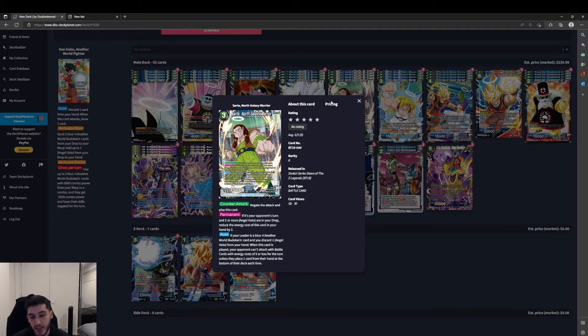Sarsha, North Galaxy Warrior — this is the counter attack for the deck. It's a 3-cost, 15k: negate the attack and play this card. Permanent: if it's your opponent's turn and 2 or more Angel Halo are in your drop, reduce the energy cost by 2, becoming a 1-cost. And if your leader is a blue Another World Budokai card and you discard one Angel Halo from your hand, when this card is played your opponent can't attack with battle cards of 5 or less for the turn — unless they place one card from their hand at the bottom of their deck. We've seen a lot of different floodgates for blue, and while this is susceptible to counter plays, if it hits the field it's pretty good — especially against low-to-the-ground decks.